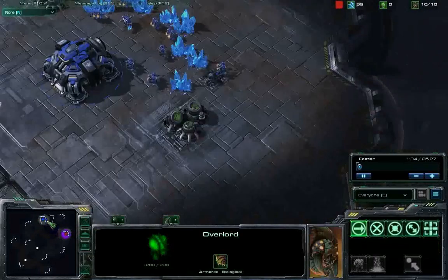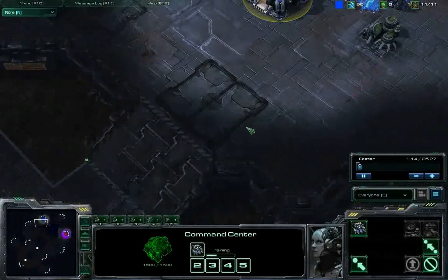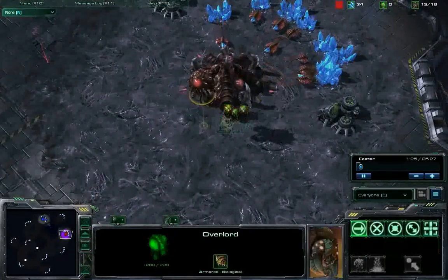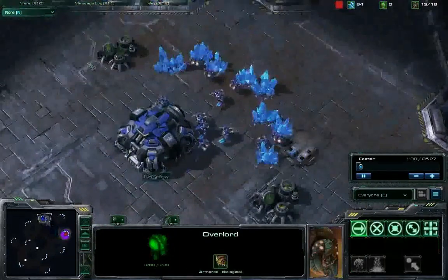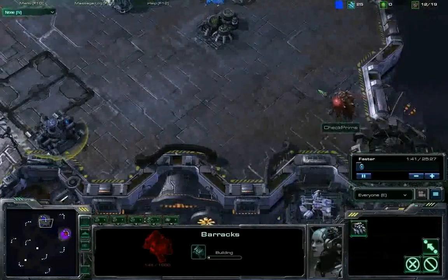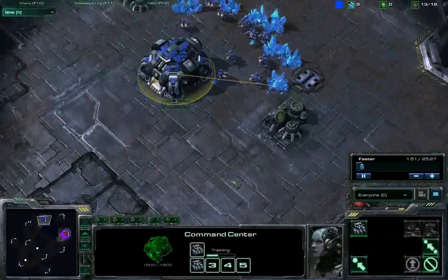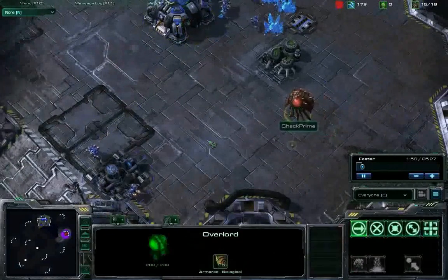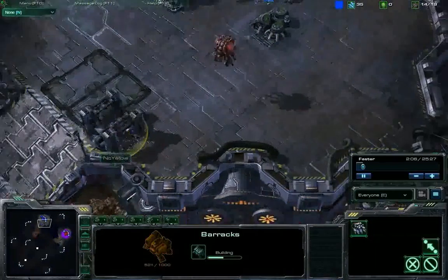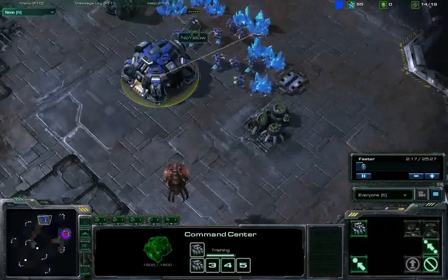This map is Scrap Station, so Czech is going to be able to scout pretty quickly with that Overlord. Boxer is not going to wall off with that first Supply Depot. Right now it's tied up 1-to-1 — I actually did Game 1 yesterday, so I believe it's 1-to-1 — and it's a best-of-five. Whoever wins this will only need one more victory to advance. This is the quarterfinal, by the way, and whoever loses will still need two more wins to advance.